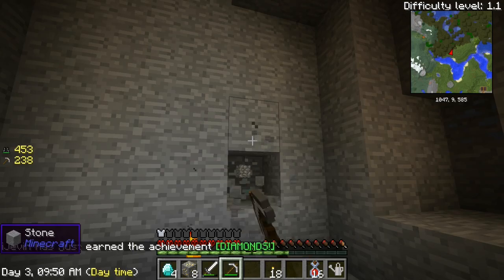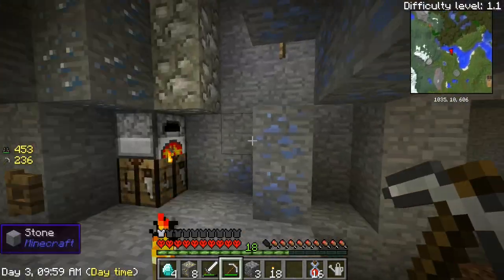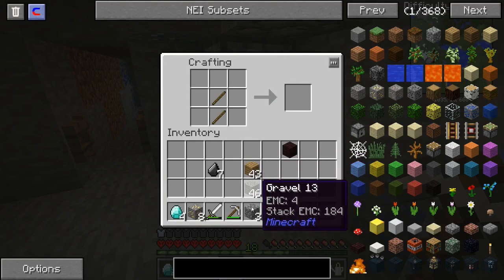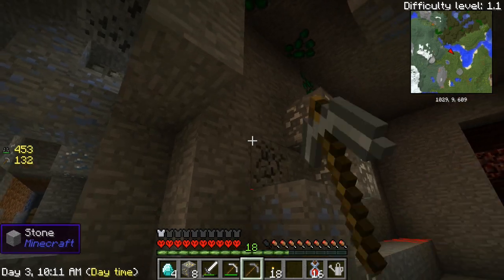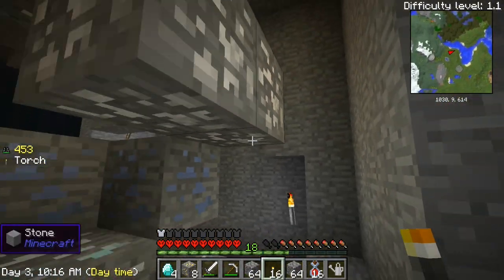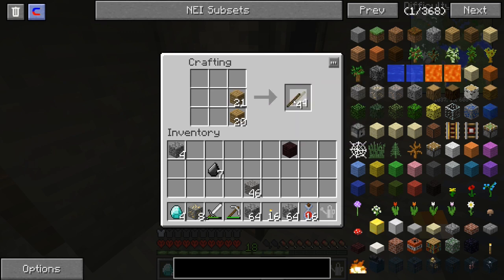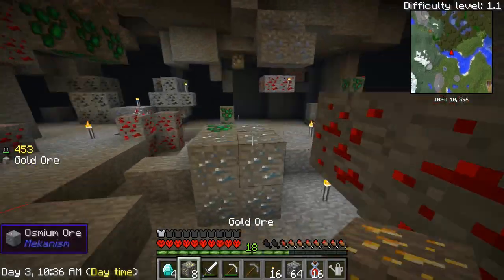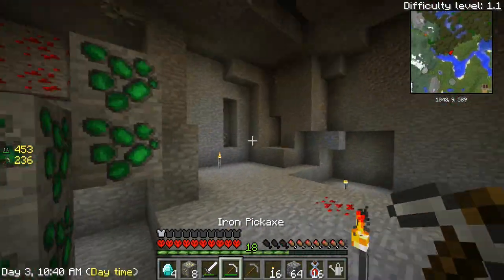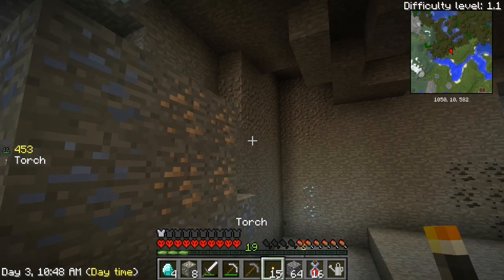All right, we found four — I'm gonna go ahead and get this gold too. I just need to quickly vein mine something to get some more cobblestone in my inventory. This game is making me work for it this time around. Hopefully by the end of the episode we'll be able to have the table done — that would be fantastic. So we need five more diamonds.